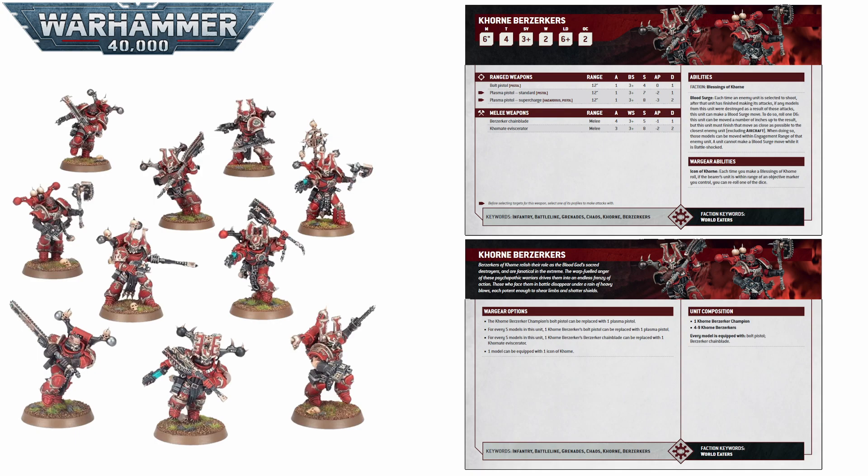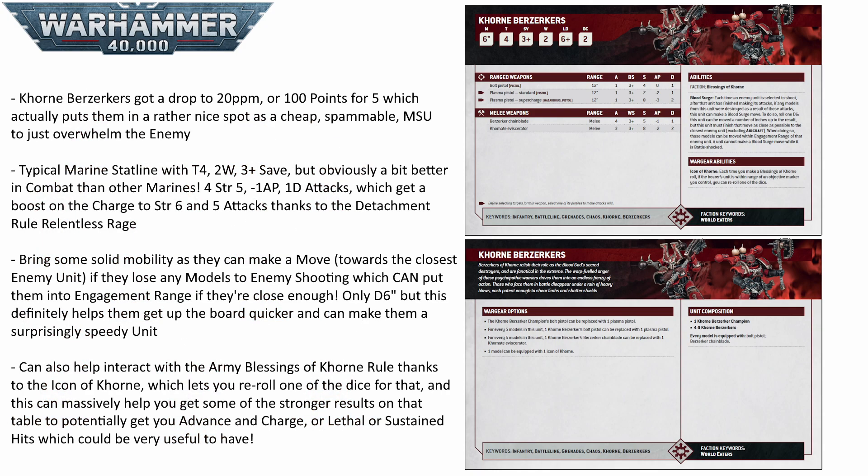Blood Surge is their unit ability. When an enemy shoots at them and one of their models is killed, you can roll a D6 and move that many inches towards the nearest enemy unit. So even as you're moving up and getting shot you can turn that to your advantage, closing down the gap every time they kill one of your models. You can also use this to get into engagement range, meaning you can get into combat without risking a failed charge, and also protect yourself since units in engagement range can't be shot.